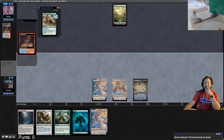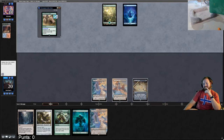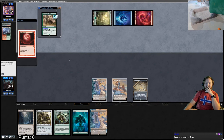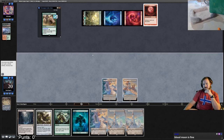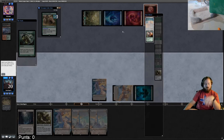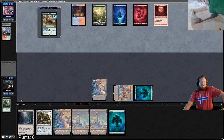Opponent plays a Scalding Tarn and passes. We draw Urza's Mine, play Power Plant, pass. They crack Scalding Tarn — if they get a basic island they're setting up for Blood Moon. Red land. I'm almost psychic. Let's go get Tower. We draw another Tower; I think playing out the forest is beneficial since they likely don't play land destruction. Best top deck would be Karn Great Creator.